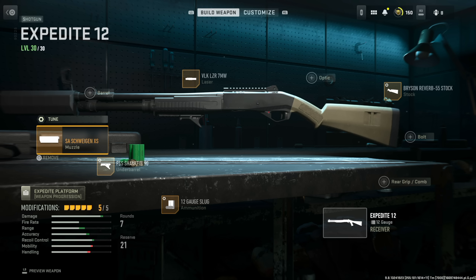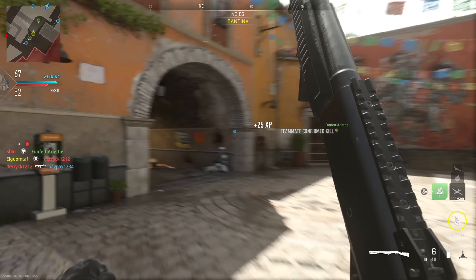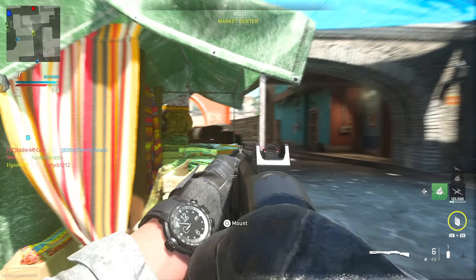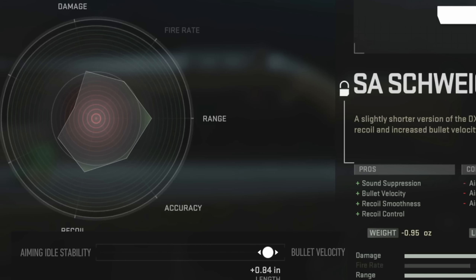Then we have the FSS Shark Fin underbarrel, which helps with aiming idle stability. You can tune it for a little more aim-down-sight speed without slowing the gun too much. For the laser, I use the VOK 7 milliwatt — the 7 milliwatt canted option is possible but since it doesn't have sights it can be a little difficult with slugs. Finally, we run 12 Gauge Slugs which can also be tuned. For tuning, I watched Exclusive Ace's video and there seem to be sweet spots — if a tuning helps more than one property, max out that slider; if it only helps one property, find the sweet spot where the triangle on the graph peaks.